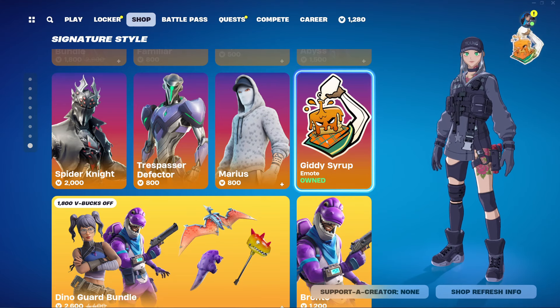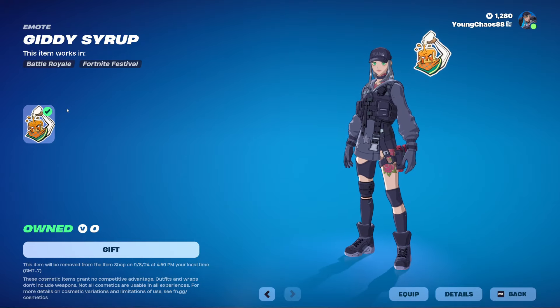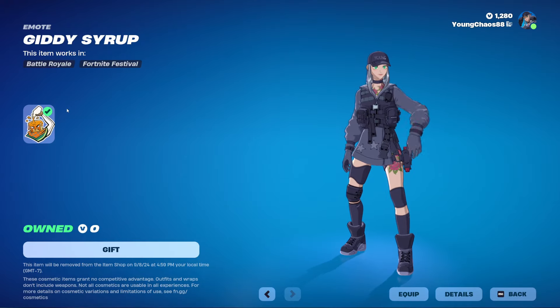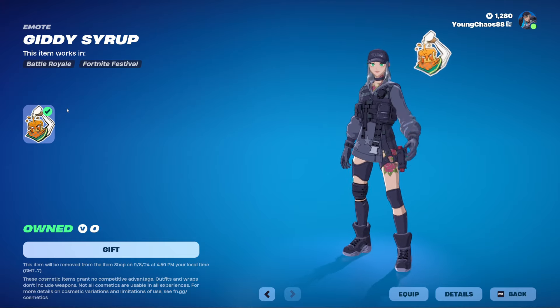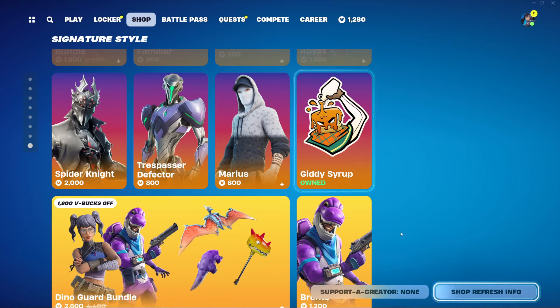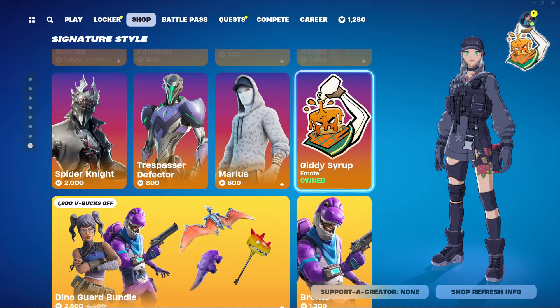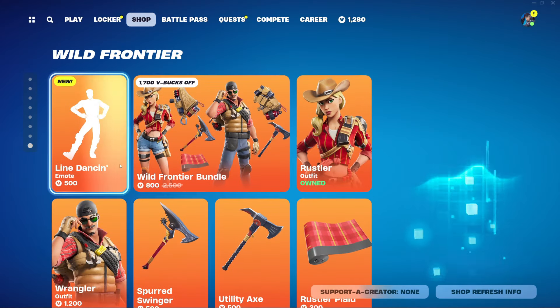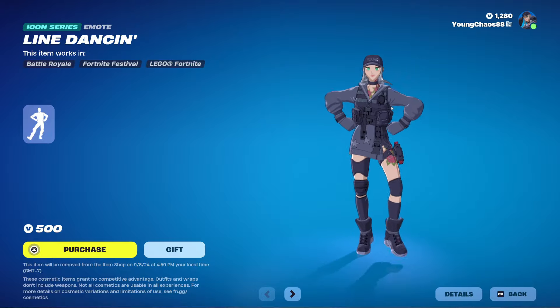Very randomly, we have the Giddy Syrup emoticon returning to the shop, and this one shows for zero V-Bucks, which is very random. It's in the emoticon section, which I already have — probably from some challenge a while ago. It might be a mistake, but you might as well just pick it up if you don't have it.